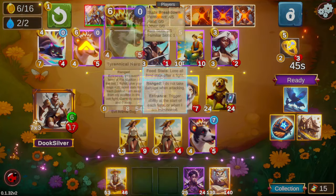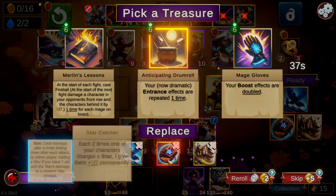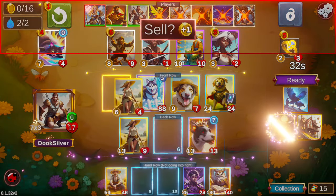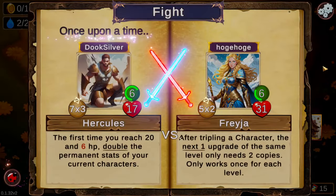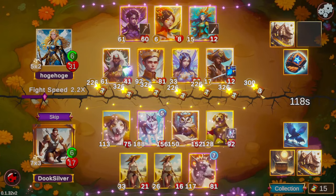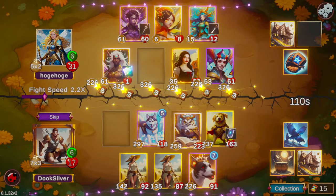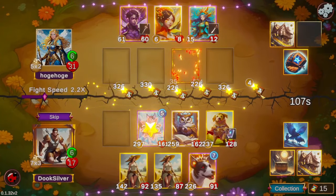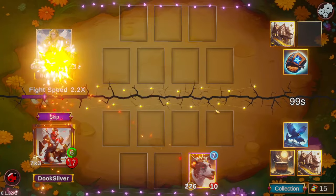The herding dog just doesn't do quite the same, but it's a good fill-in until we can replace it with a good boy. We only want to play two Neros because we want the rest of our board to be good boys. Also, they just get the most stats by switching them back and forth between one and seven.